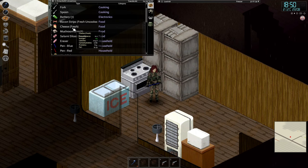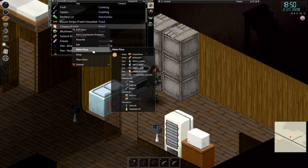Once you have cheese and the rest of your items in your inventory, you are going to right-click on the cheese and select make pizza. You will need an empty bowl, a rolling pin, some salt, some yeast, of course cheese, tomato paste, and either a fork, spatula, or a spoon, flour or corn flour times 2, and olive oil or vegetable oil.